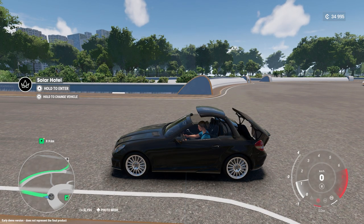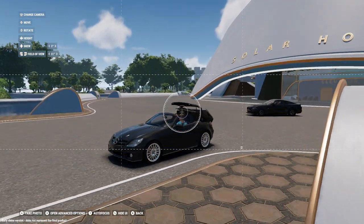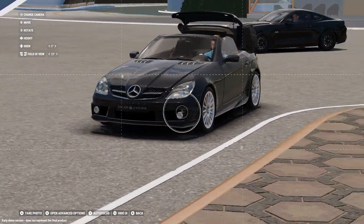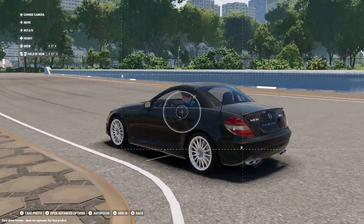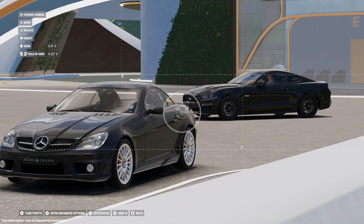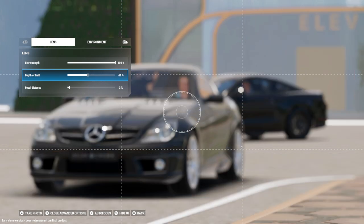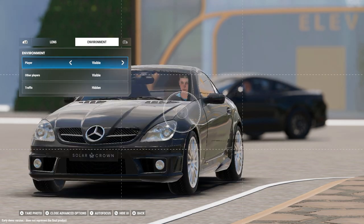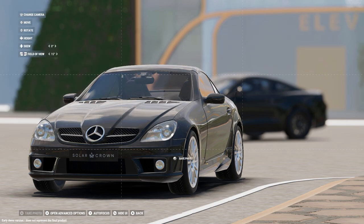The roof's going down. Now let's check the photo mode. We even got a Mustang out here — good timing. We can zoom in or out. Let me take a picture with the roof closed for now. We can blur the background in advanced options — blur strength at 100, depth of field at 50. We can also change the environment and hide or show the car, player, or other players. Traffic can be hidden too — they've got all the stuff that's going to be needed.